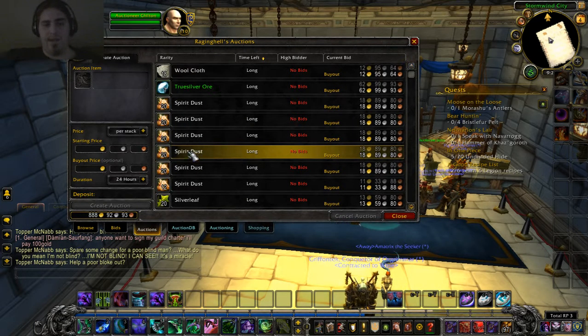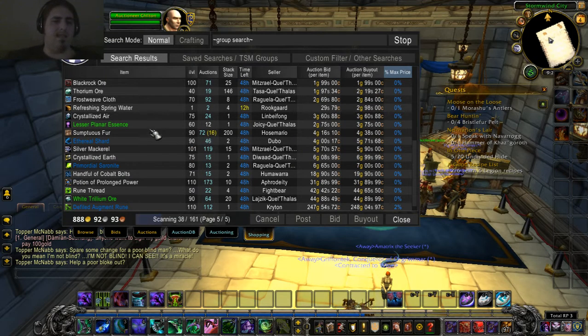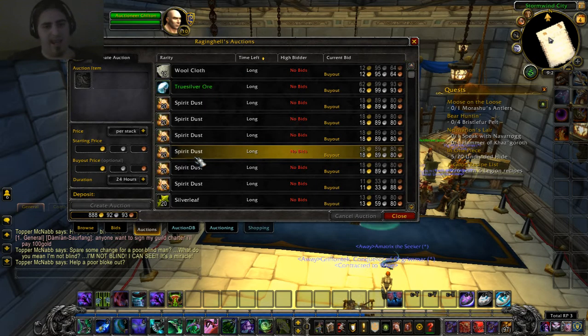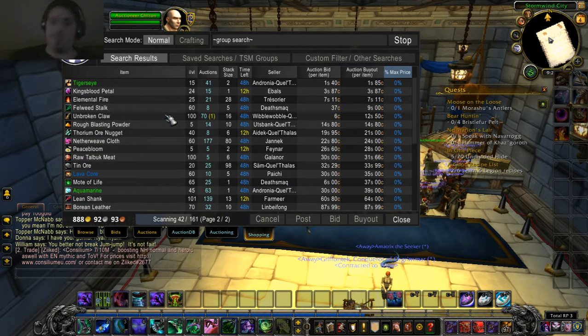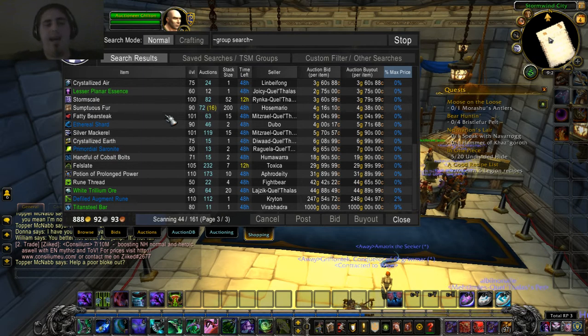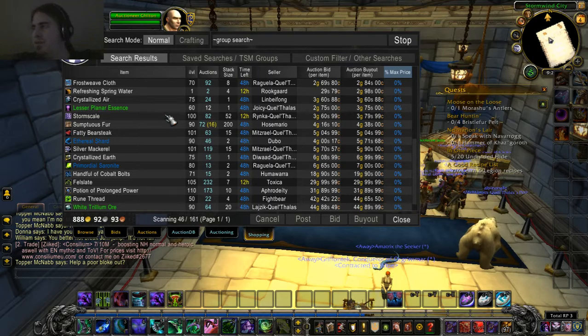Oh, what do you mean it did not sell? Oh well, I think it sold because I can't see it anymore, so that's gold still coming in. If you see 16 things but it's not in my auctions, that means it's sold. Good job — I sold 16 things, let's say 15 stacks of 20 and a little bit more. Same for the unbroken cloths — they're sold.